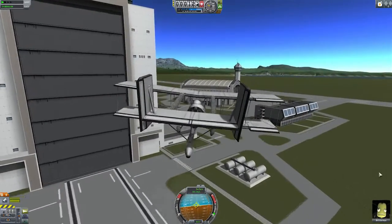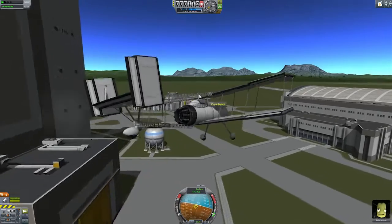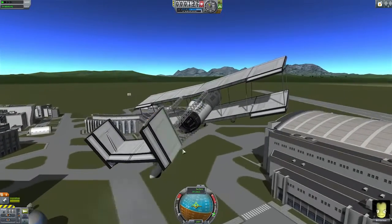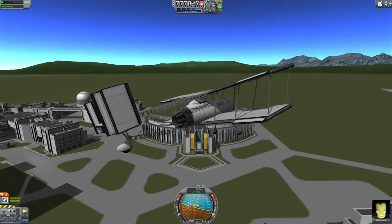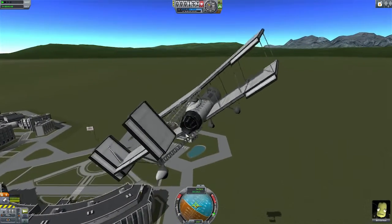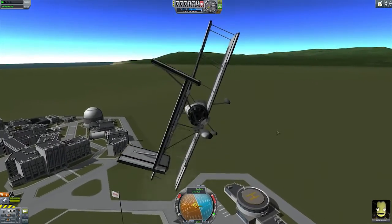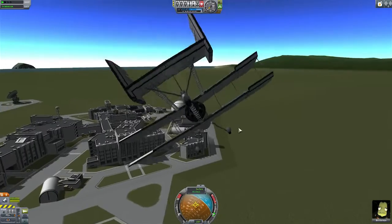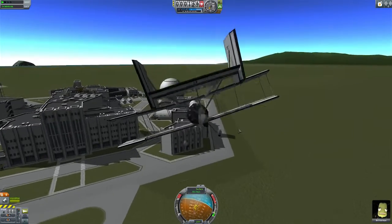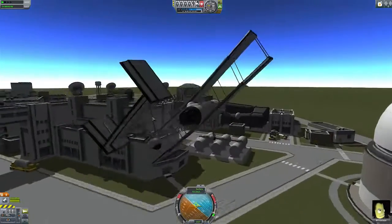The reason I've got this whole structural system here holding up the tail is because I found that if you have anything in the path of the thrust from the engine, it basically blocks it entirely so you produce no thrust. So I had to push everything above the engine as much as I could, which resulted in it looking a little strange, but what can you do?